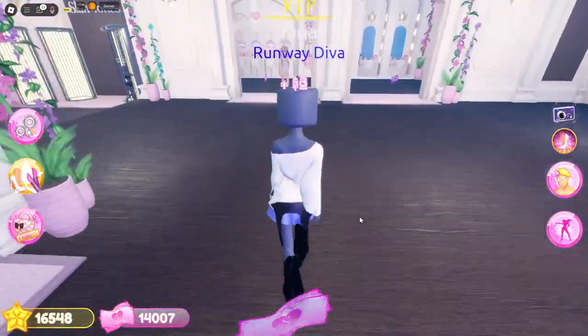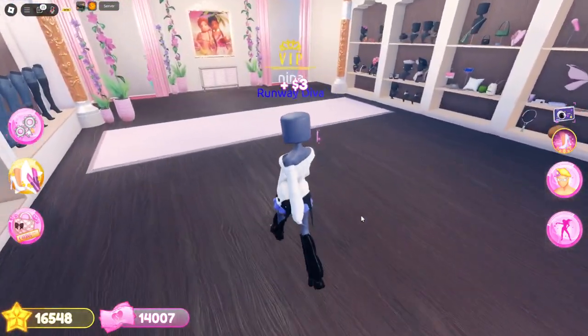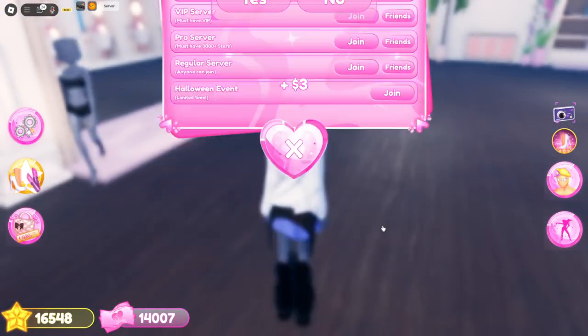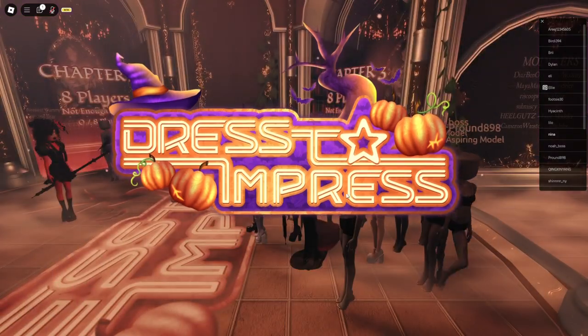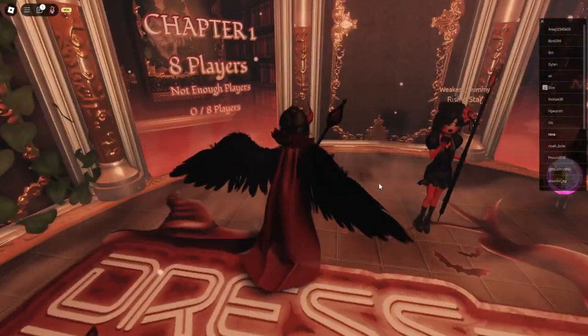To get the prizes from the Lana quest, you first need to finish it. You're going to go to server here, and you are going to go to the Halloween event. It is limited time, so make sure you go there before the event is over. I actually don't know when it's completely finished, but as you can see, it's still up here.